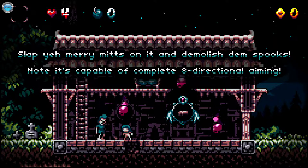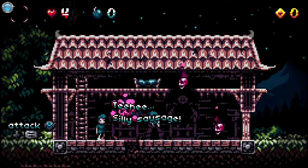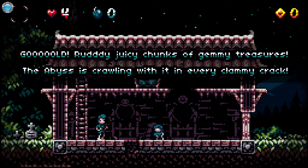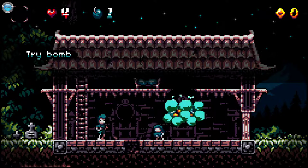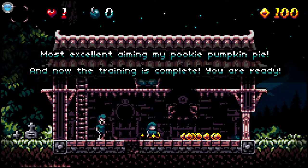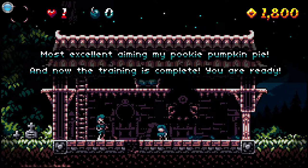You are so eager to inflict pain in them souls. But let's talk about something dear to our clan — gold. Ruby juicy chunky of gemmy treasures. Bonds are very useful for opening fresh paths, but best of all you can get even more gold. Try bomb blasting this gold encrusted blueberry wall. Oh my god, it actually hit! Most excellence aiming my Pookie pumpkin. And now the training is complete — you are ready.